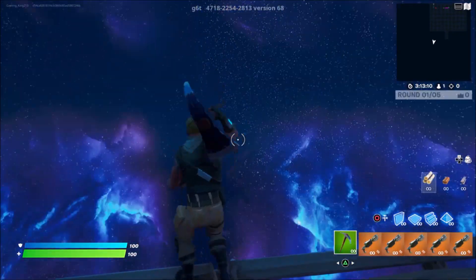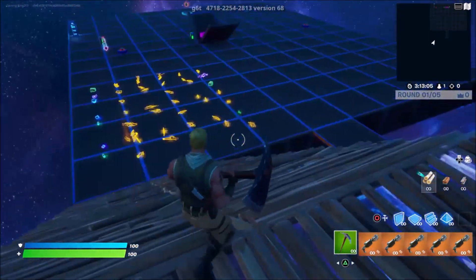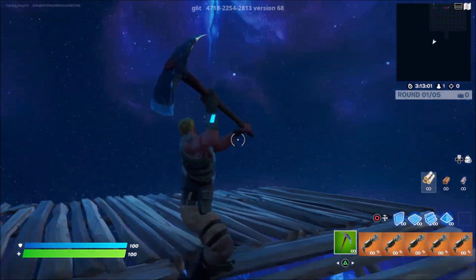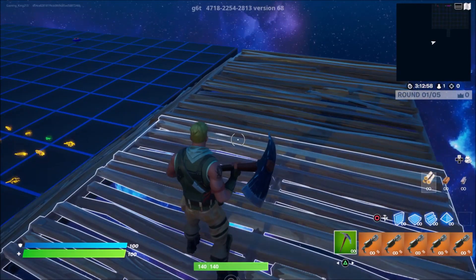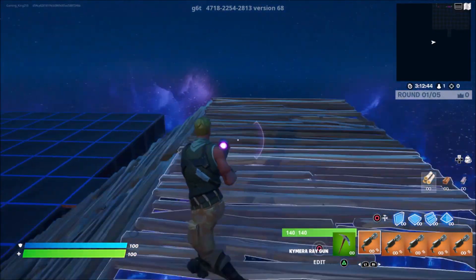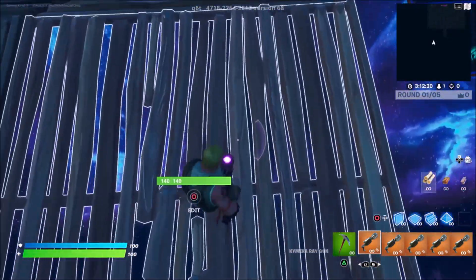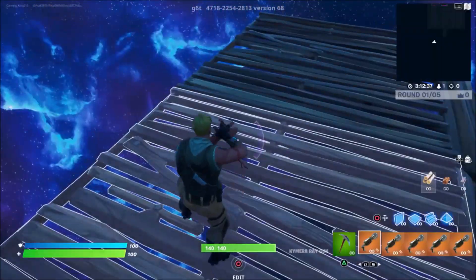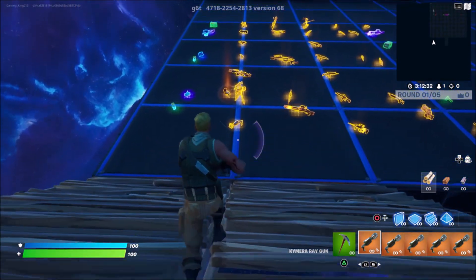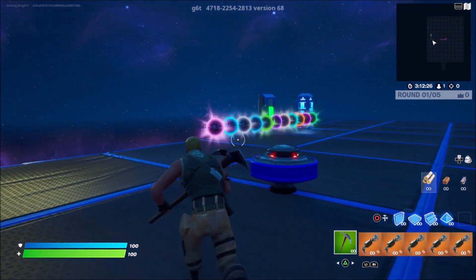Then once you guys are up here and you can see these blue visual effects, simply go ahead and build a platform on each one of these stairs. So once you guys build something that looks exactly like this, come over to the right block right here. I'm just going to go ahead and stand on top of this, and then simply do an emote. But the button still isn't activated. So in order to activate the button, we need to come back over to here, and then once you guys go ahead and do an emote on that block, come over to the block which is on your left side, go ahead and do an emote here. Now after a few seconds, you guys should be all good to come back down the stairs.